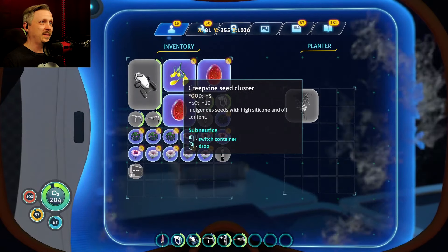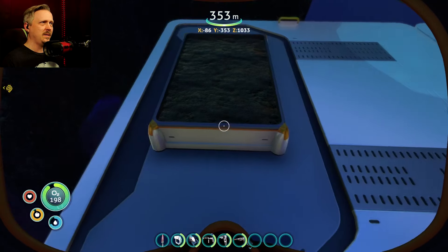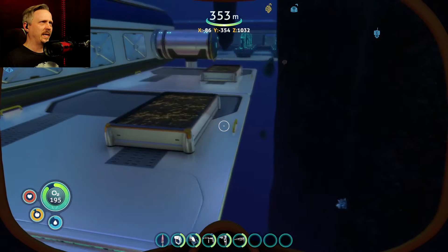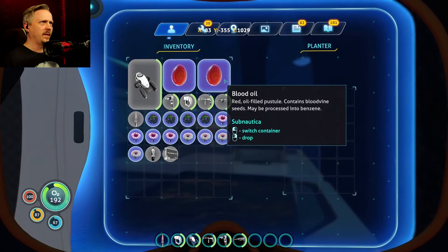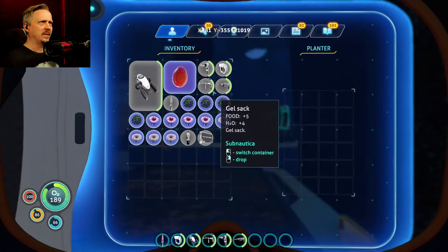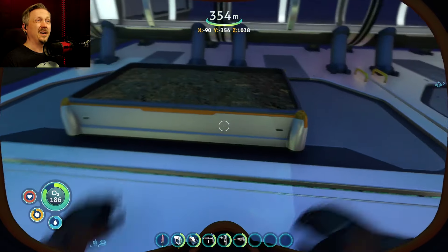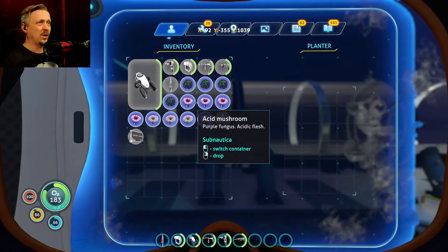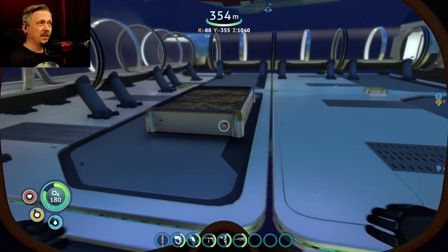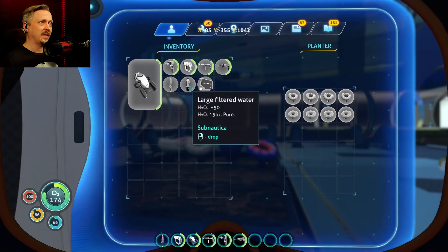I'm going to make use of some of the stuff I made sure I had at the other base. I think these will give a good enough spread of the glow, and I'm just going to kind of spread these out right now and then fill them in later. Once the hydroponic harvester is working fully, I'm just going to be sticking with that anyway, so this is just for the cosmetic aspect right now.